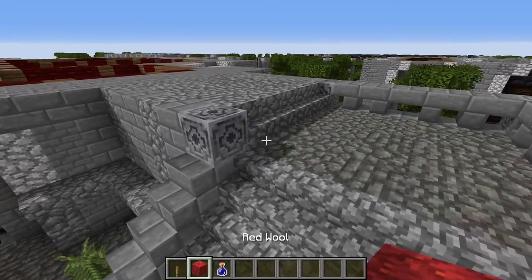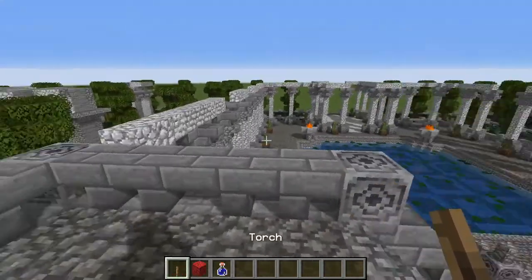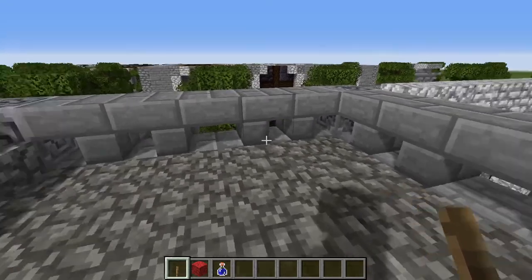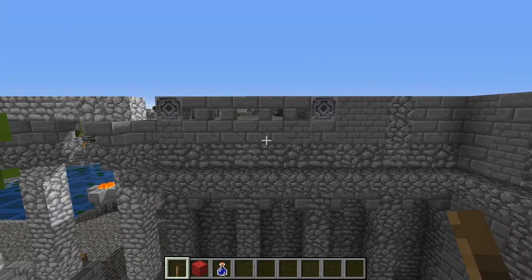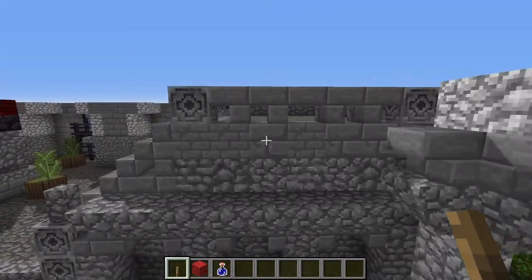At this point, you want to put some chiseled stone bricks here, and then some upside down stone brick stairs, as you see done here. Let me show you this from the outside there and from the other side over here.